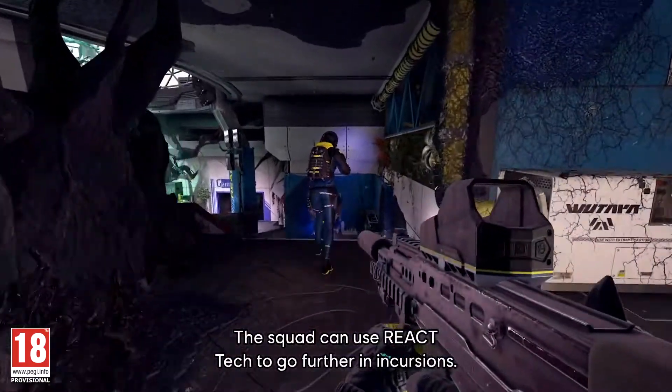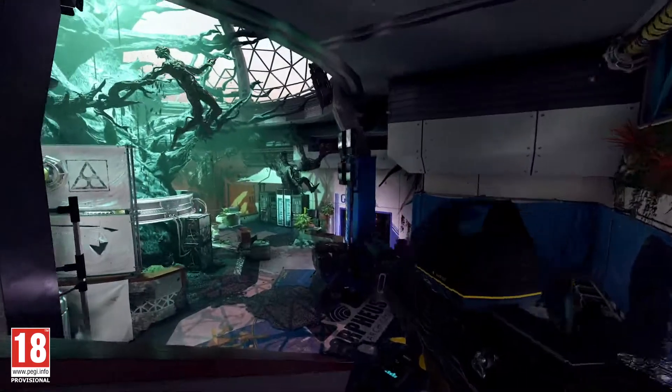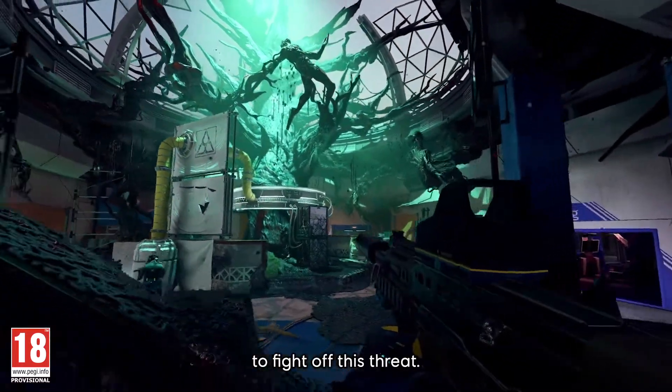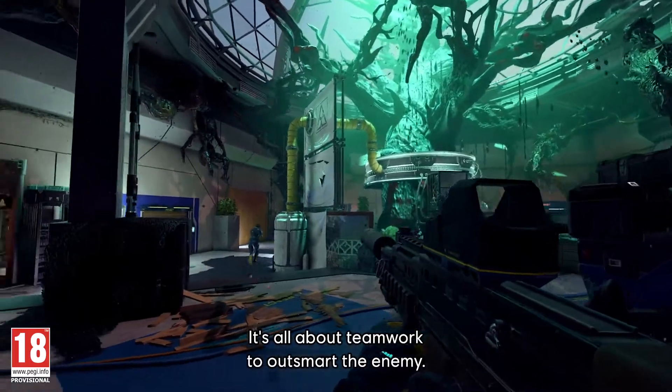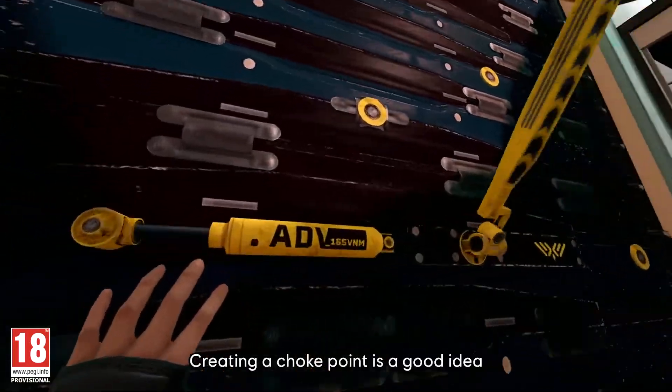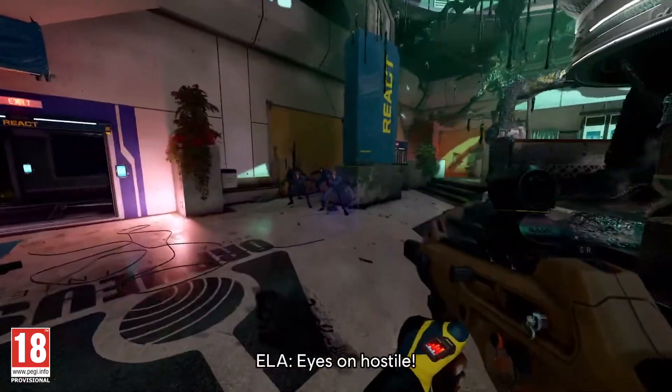The squad can use React tech to go further in incursions. The more intel they collect, the more tech they'll have at their disposal to fight off this threat. It's all about teamwork to outsmart the enemy. Creating a choke point is a good idea to increase the team's efficiency.